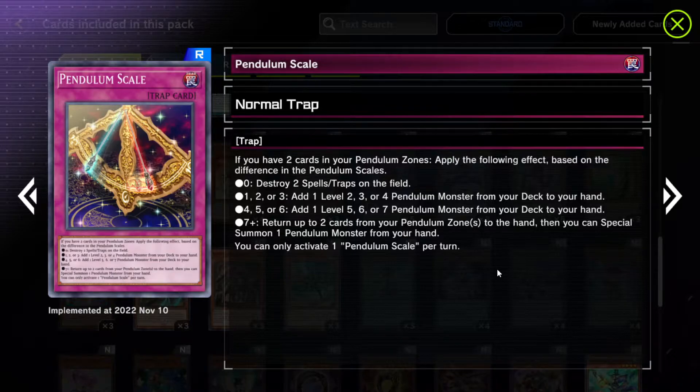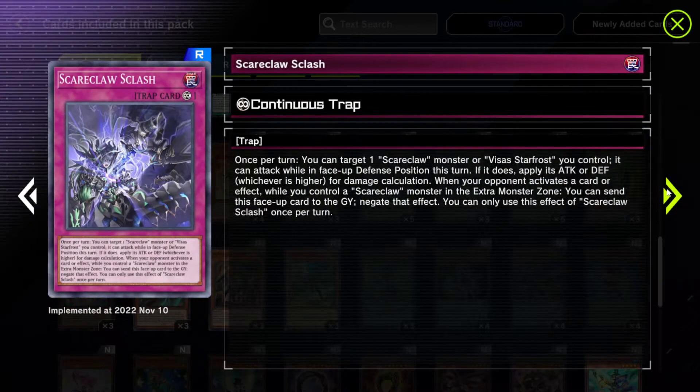If the difference is seven or higher, return up to two cards from your Pendulum Zone to the hand, then you can special summon one Pendulum Monster from your hand. This doesn't seem to do too much, but it's kind of okay for the event at least, I guess.